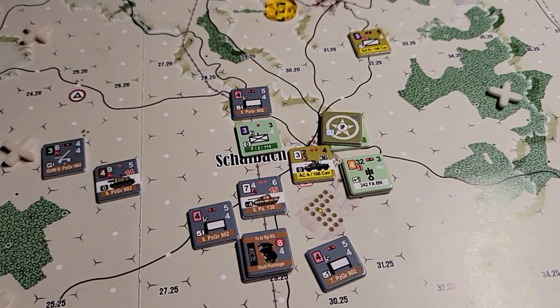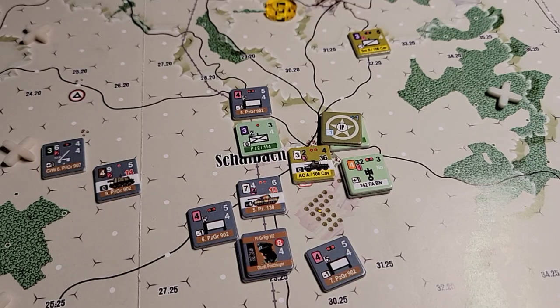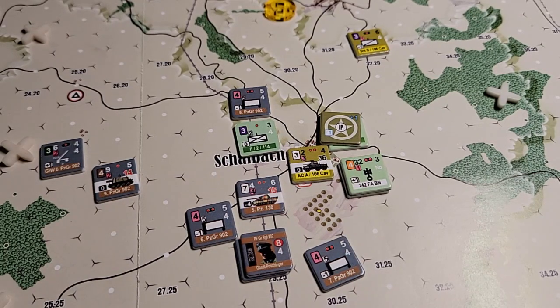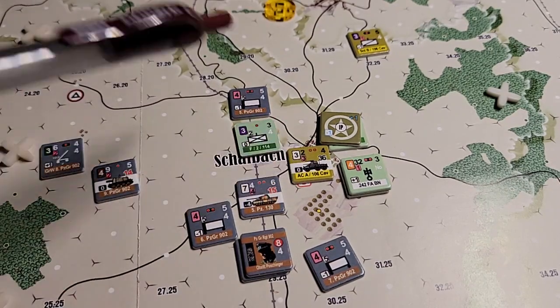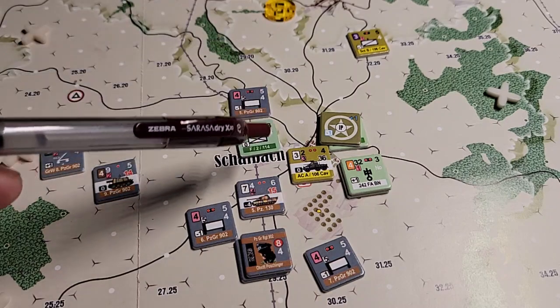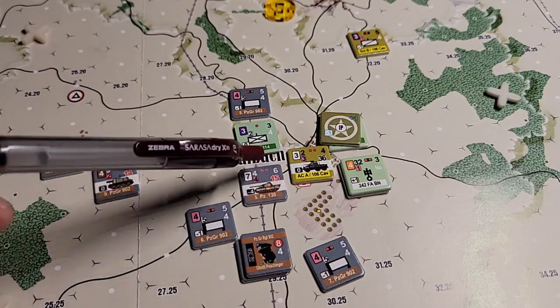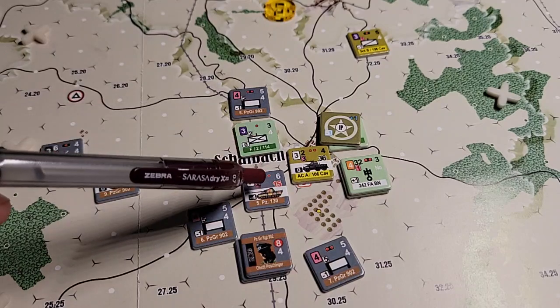Well the good news is we got through the entire scenario, well almost - we got to a point where we can stop. It's the top of the 11 a.m. turn, the third turn, and the last chip pull unfortunately was the 106th Cav group. So we raced the Cav scout cars in here and paid a command point to take a shot at the Panzers hoping to suppress them, but unfortunately that was a very low percentage chance and we rolled a 9, so nothing was going to happen there.